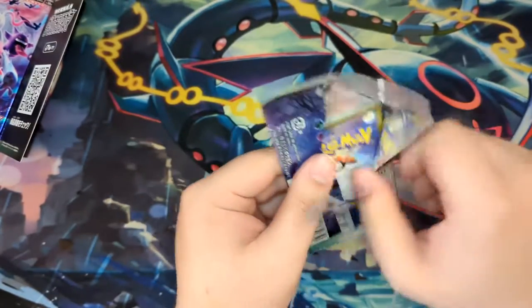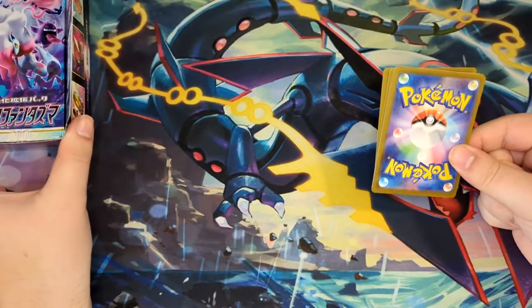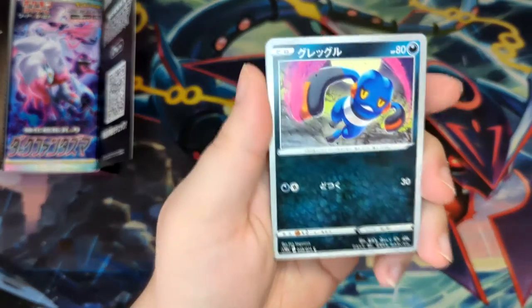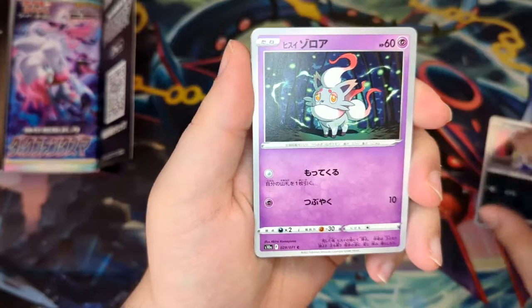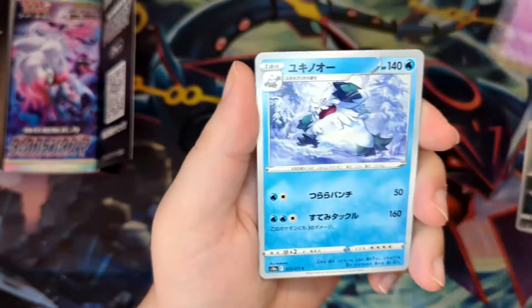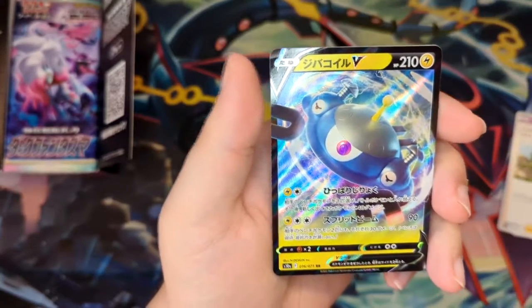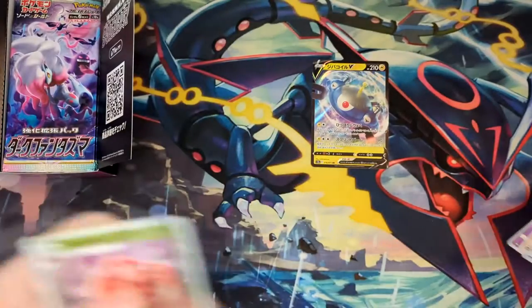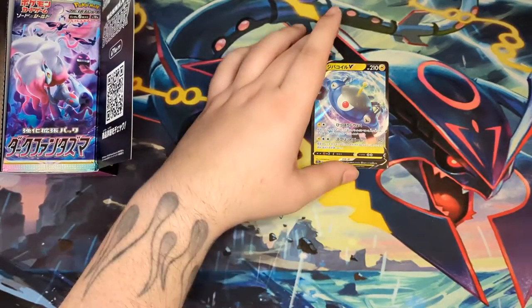I knock over the box while opening this booster pack, but it is what it is. Starting off with a Croagunk, a Zorua, a Balmas Snow, an Iscan, and a Magnezone V. Nice. Oh, and the Reverse — I forgot. These sets usually have these really cool-looking Reverse Rares. Really nice.